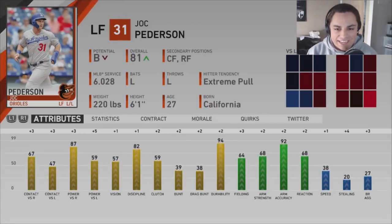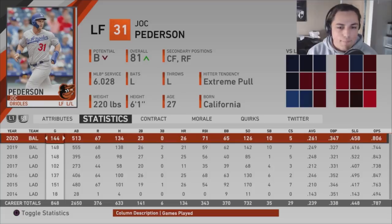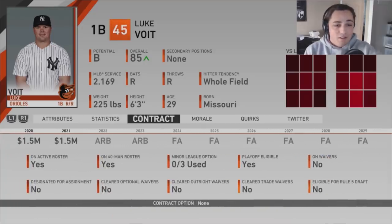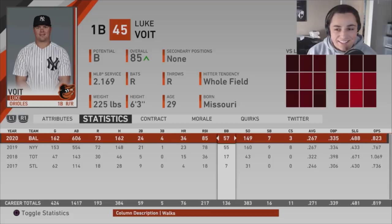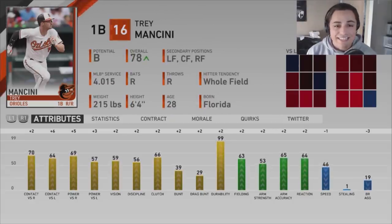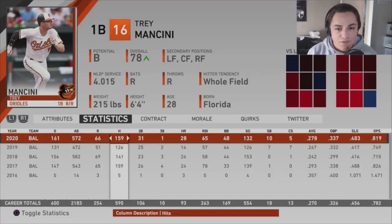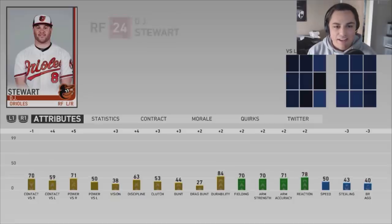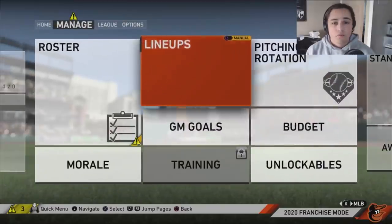Joc Pederson — at the midway point he had 18 homers and 50 RBIs, so I was hoping he'd hit 30-plus homers and 90 RBIs, but he kind of cooled off in the second half. Luke Voigt — I'm glad I picked him up. Two years, one-and-a-half million, putting up these kind of stats — that was a great free agency pickup. He showed up late in free agency, which was a deal. Trey Mancini — good DH numbers, most hitting stats went up. Chance Cisco is going up — not the best hitter but he's growing. DJ Stewart is almost an 80.